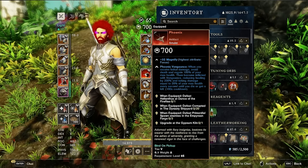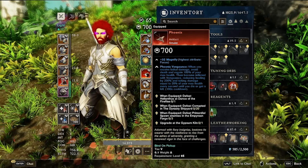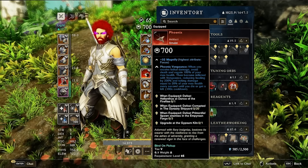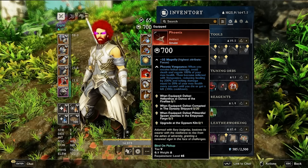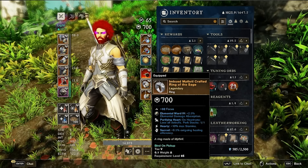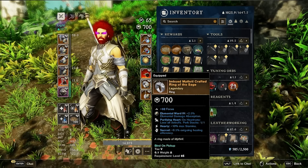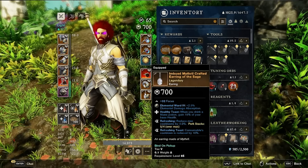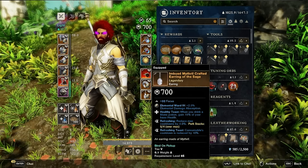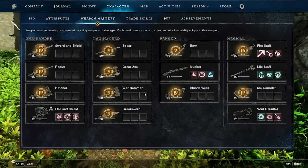For trinkets: the Phoenix artifact — when you receive lethal damage, you avoid death and gain 100% max health, then become inflicted with Vengeance, reducing healing by 200% and taking damage equal to 20% max health every second until you die or get a kill. Highly recommend it; still working on the quest to unlock the extra perks. My ring is a legendary Imbued Mythril Crafted Ring of the Sage: 30 Focus, Sacred outgoing healing efficiency, Hardy (10% max stamina), Purifying Heart (on Heart Rune use, loses all debuffs and perk stacks), and Elemental Ward. My earring has Focus, Elemental Ward (2% elemental damage absorption), Heavy Toast (drinking mana potion grants 50% base health), Refreshing (max cooldowns reduced by 4%), and Refreshing Toast (consumable cooldowns reduced by 10%).